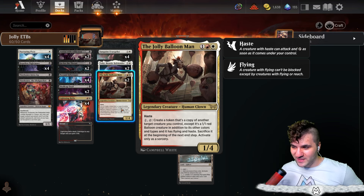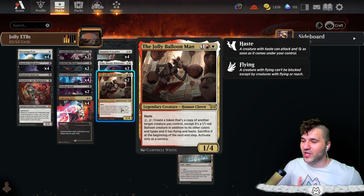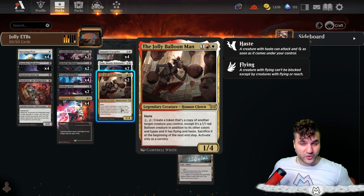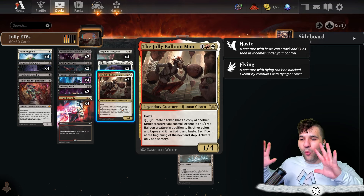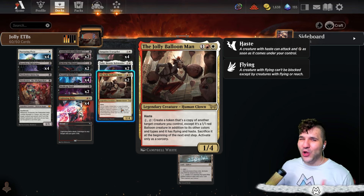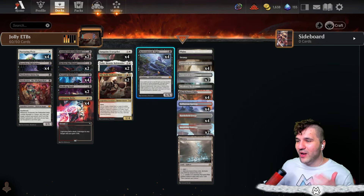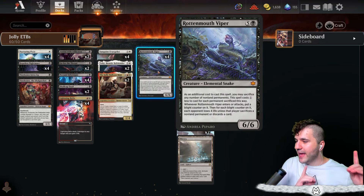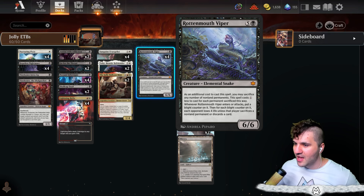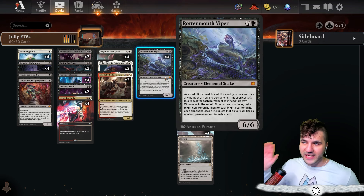Jolly Balloon Man has haste and creates a token that's a copy of another target creature you control, except it's a 1/1 red balloon creature token with flying and haste in addition to its other colors. You have to sacrifice it at the beginning of the next end step, but that's okay. The best thing we can do is obviously create a copy — it has to be non-legendary — so you can already see where I'm going: the rotten mouth viper, because whenever it enters or attacks you get double the damage.